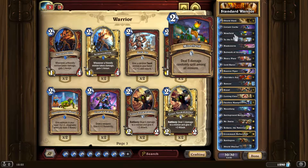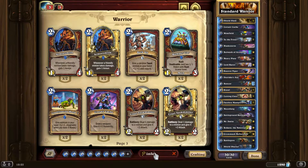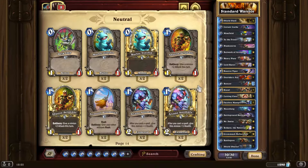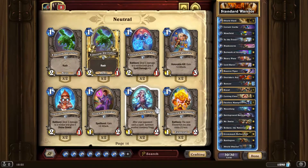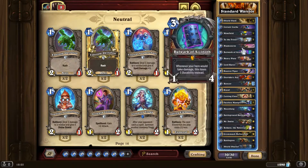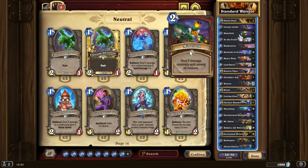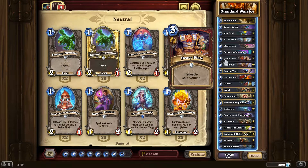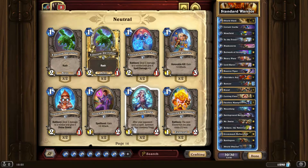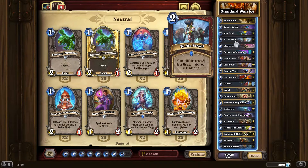Interestingly, I noticed that the Iron Deep Trog — it's two mana — Minefield actually triggers after that. So it's after your opponent casts a spell; it's like the real 'after your opponent's spell completes' is probably what it should say. So it's not necessarily that clear on that one, but it's still quite a fun interaction.